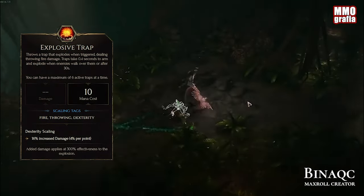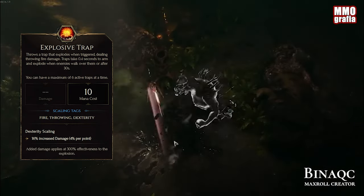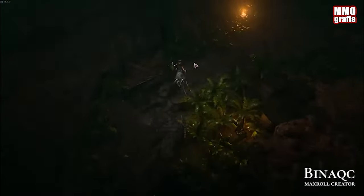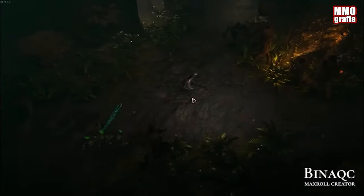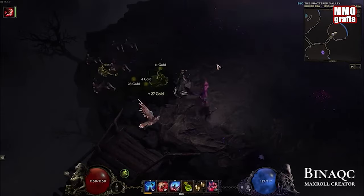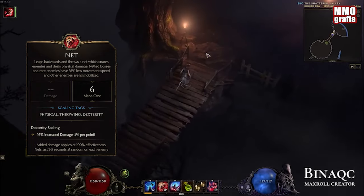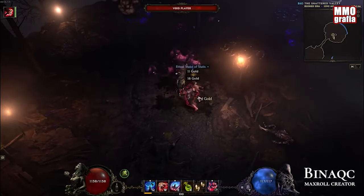The first skill in the Falconer tree is Explosive Trap. As the name suggests, this skill involves throwing traps on the ground that explode upon contact with enemies. This skill has various synergies with other skills. The default number of traps is 6, but we can increase their quantity through the skill tree. The second skill is Net, a utility skill that immobilizes or slows down enemies while pushing you backwards — there's not much more to say about it.